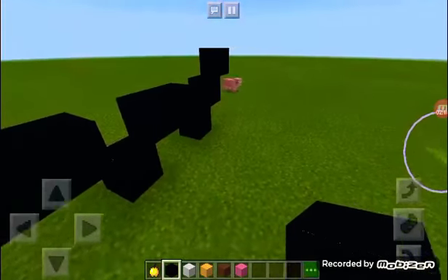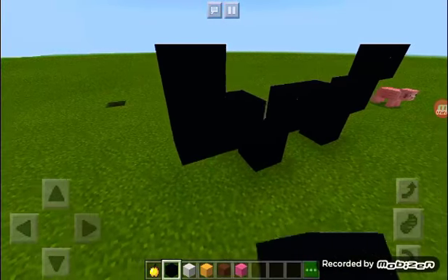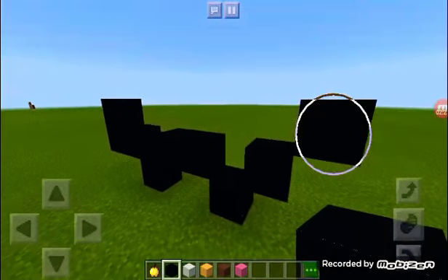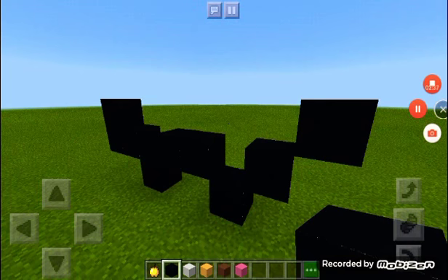Oh my gosh, this looks so weird. What am I doing? Okay, let's do this. Hmm, do I look like that or that? Ah, it's so hard. I'm going to be making the frame of the build, and then when I come back I'm going to color it in, so then it looks like a real golden apple, guys. And also, it's going to have a face. So cute.